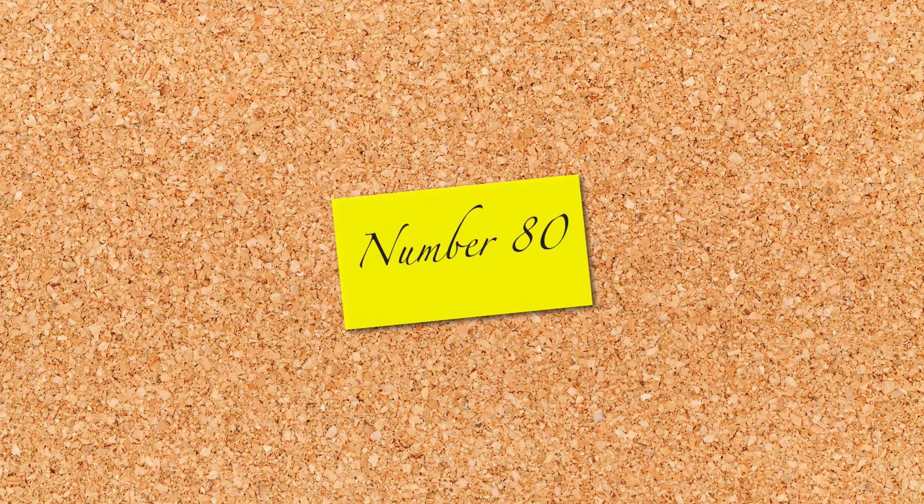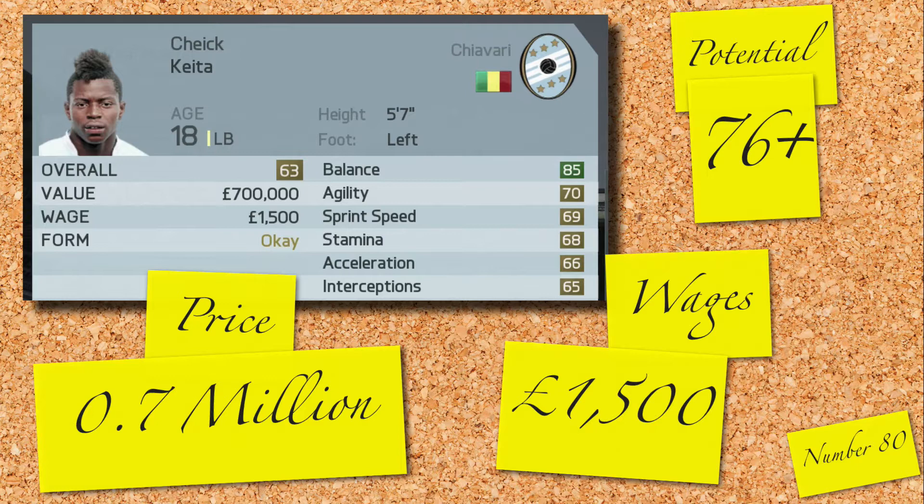At 80 is a left back, Chiak Kajita. 18 years old, 63 rated, playing for Shiavari, who have one of the best looking badges I've seen in the game. He randomly has very good balance at 85. He has 76 potential and costs 0.7 million and 1,500 a week.